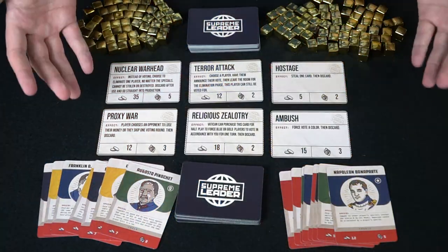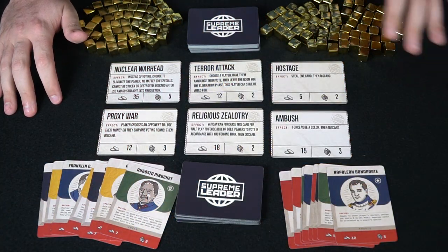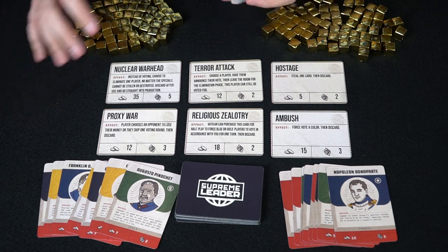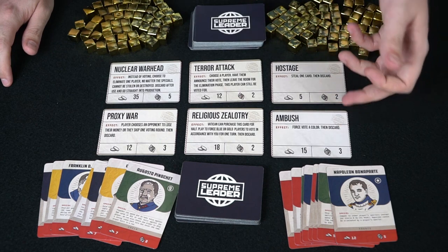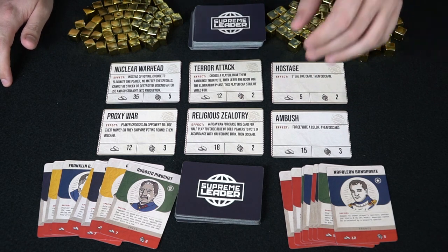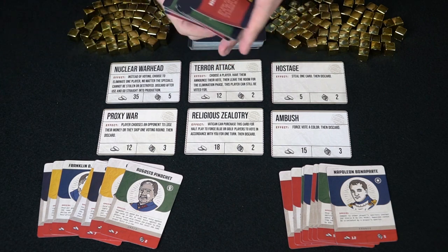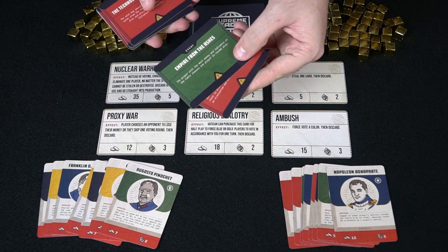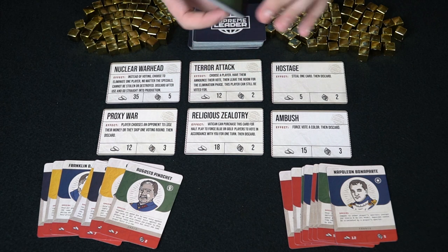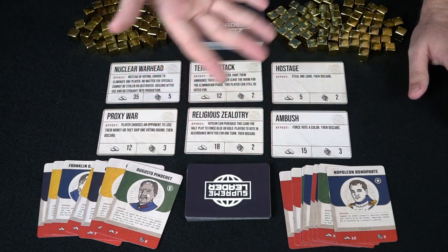Let's take a look at the game. Supreme Leader comes with multiple decks. First, there's a purchase deck from which you can buy things like religious zealotry, ambushes, or taking a hostage. There's also an event deck that triggers throughout the game after a player gets eliminated — events like nuclear proliferation or Rise from the Ashes.